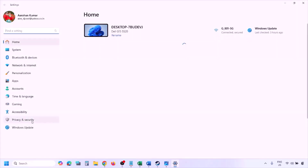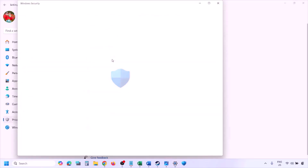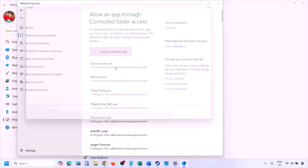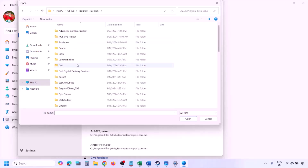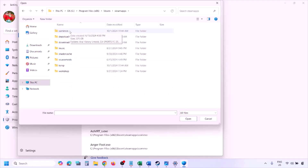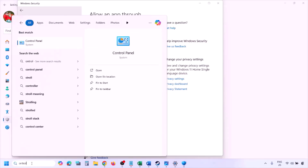To add the game exe to Windows Security, open Windows Settings and go to Privacy and Security (Windows 11) or Update and Security then Windows Security (Windows 10). Click on Virus and Threat Protection, scroll down, click Manage Ransomware Protection, click Allow an App Through Controlled Folder Access, click Yes, then Add an Allowed App, and Browse All Apps. Navigate to the game installation folder — open your drive, Program Files (x86), Steam, SteamApps, Common, then the game folder — select the game exe file and click Open.